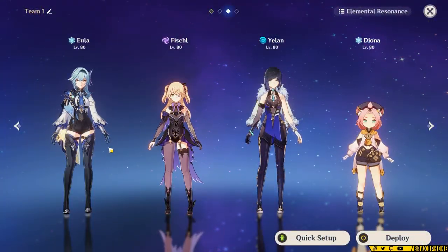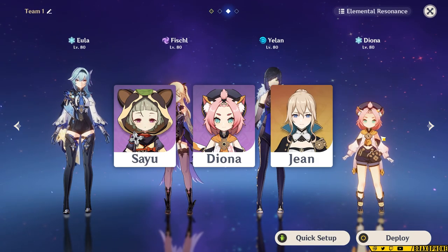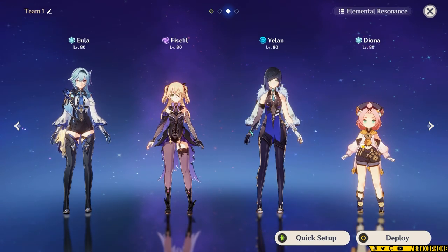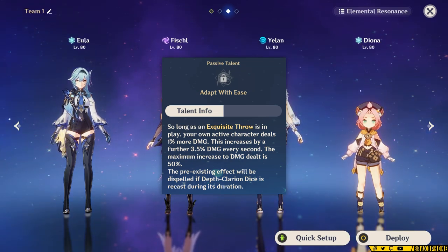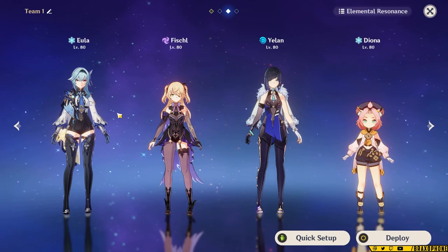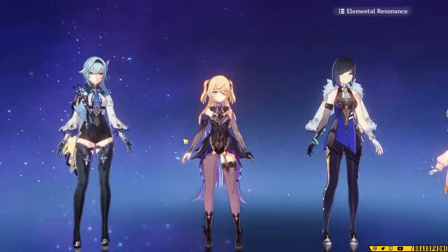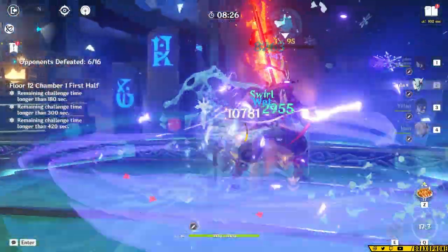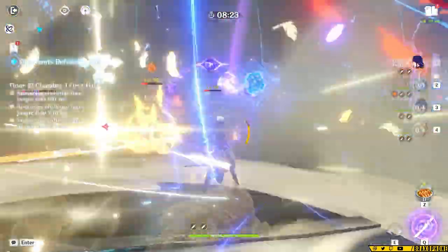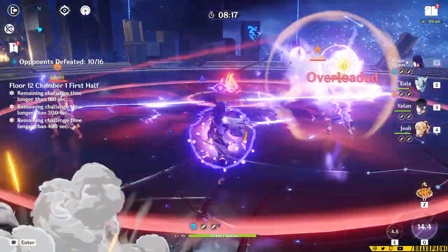The third team is a Eula team featuring Eula, Fischl, Yelan, and a flex spot. The flex can be Diona, Sayu, or Jean, but I personally like Diona best for her shield. This team takes advantage of Yelan's passive. Since Eula takes up field time for her burst, ideally her burst will be close to the 50% damage bonus when it goes off. Fischl is there for energy generation, so in this team Yelan doesn't actually need quite as much energy. I tried Raiden here, but the main issue was that a lot of characters wanted to fight for field time — Eula wanted the field, Yelan wanted the field to try to get particles, and Raiden wants the field for her burst. With Fischl, her field time is pretty minimal and she still deals solid damage.